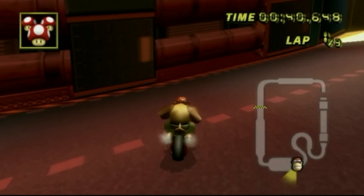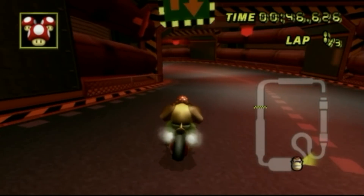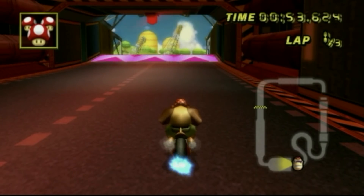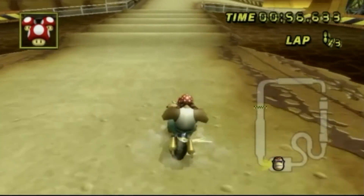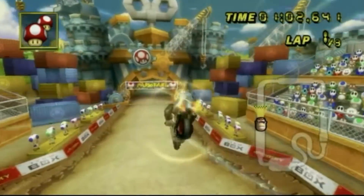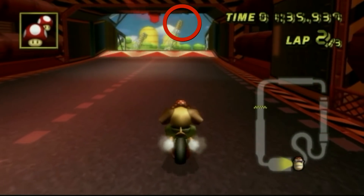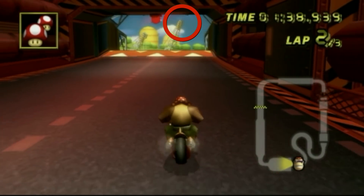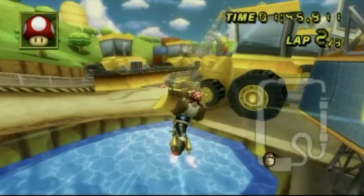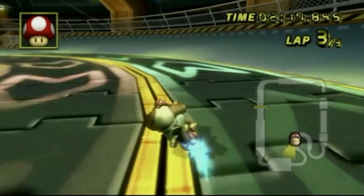Here we are on Toad's Factory. This is the lake cut, the water cut, whatever you want to call it. It's a pretty easy shortcut. What you really want to do is align Funky Kong to the middle of the right side of the road — this is a very range-y shortcut. You just want to go off this boost panel and drift to the right, and use a mushroom before you go off the ramp. The psychological trigger I like to use is the crane on top — align the middle of Funky Kong's head to that crane. Tilt back when you go off the jump and use your mushroom before you go off the ramp, and you should be good to go.